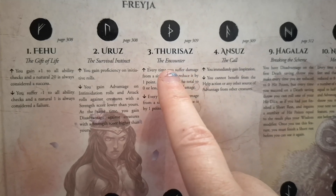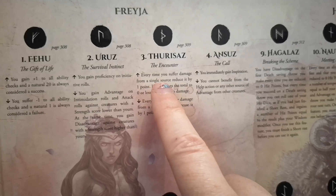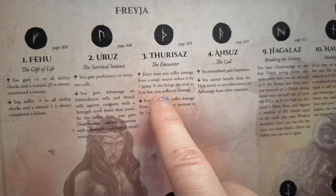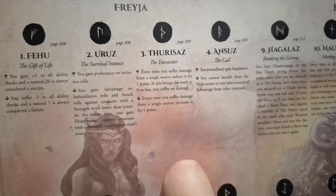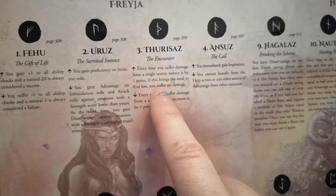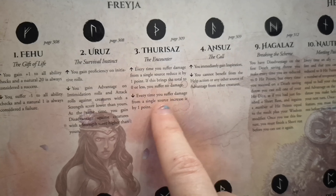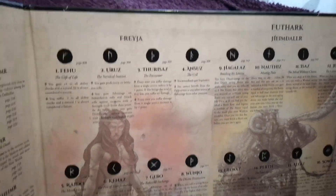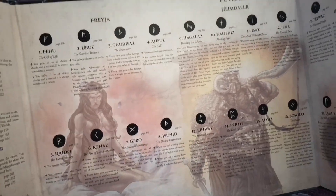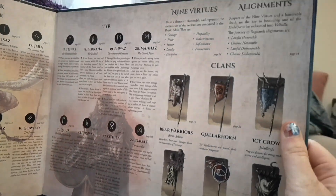I'm looking forward to finding out how we roll the rune dice and work out these parts. For example, Thurisaz — which means 'the encounter' — if pointing up: every time you suffer damage from a single source, reduce it by one point; if this brings the total to zero or less, you suffer no damage. If pointing down: every time you suffer damage, increase it by one point. Runes have historically always had a double meaning regarding fate and occurrence.